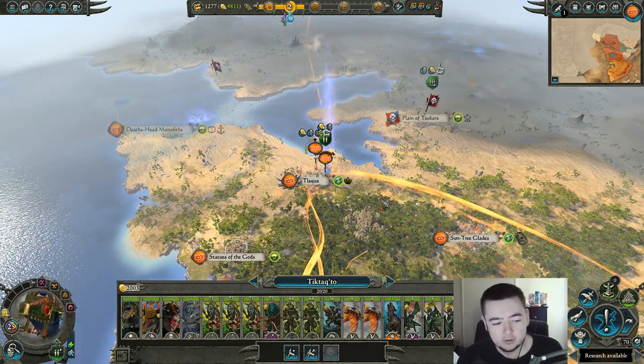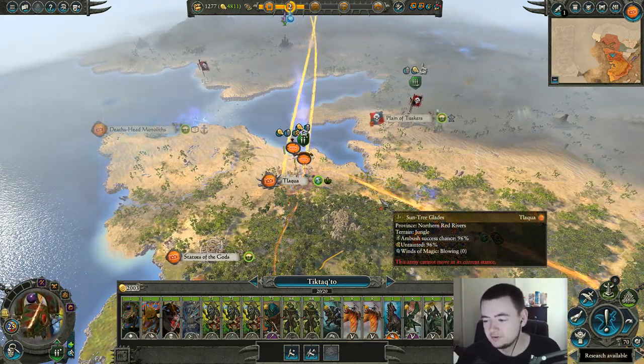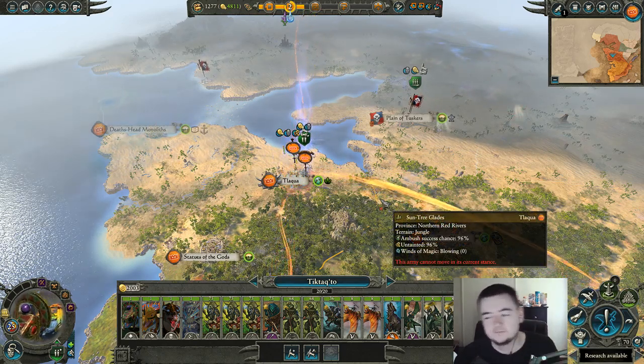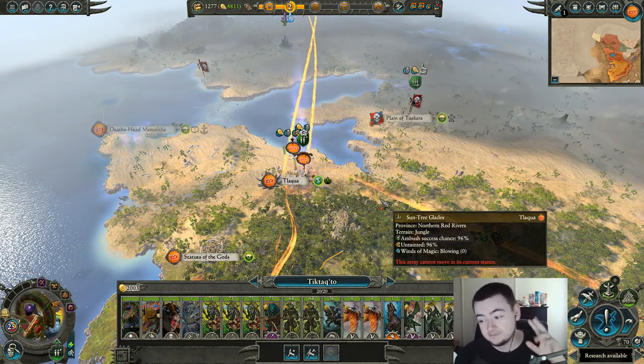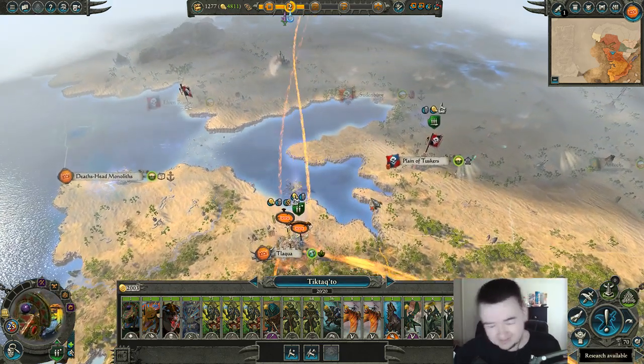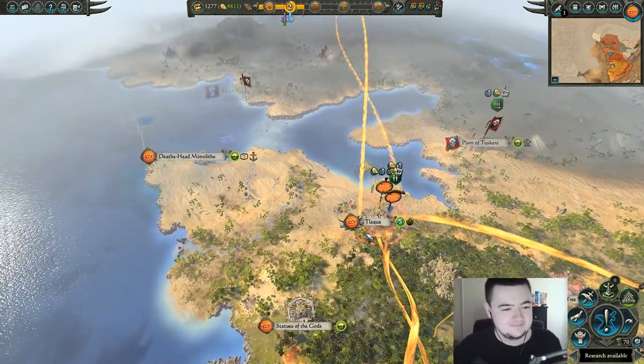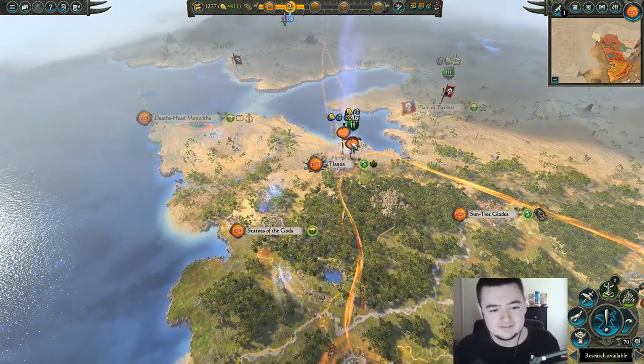And then Tic-Tac-Toe will be kind of like a support unit — so I'll have him reinforce another main army and then he'll just fly in from reinforcement range because he'll get there fast because of all the Taradons. Eventually we might do that.